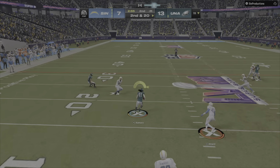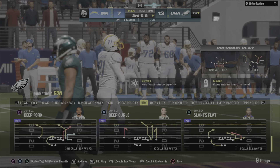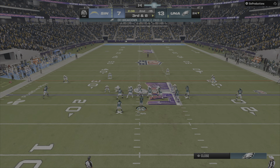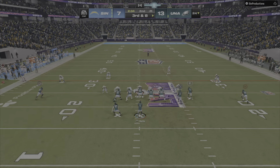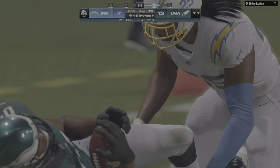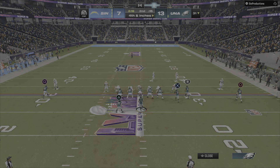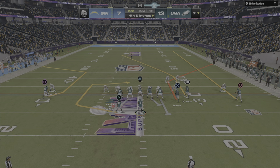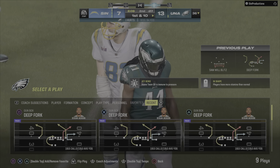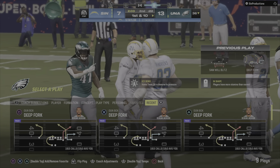Second down, Hurts out of the backfield — complete to Kamara. He'll go down just shy of the 25 at the 24-yard line, a pickup of 12, setting up third down. How tough is it for a defense to account for a running back as a receiver downfield? It's very difficult, especially when the running back has receiver-level skills. You have to ask throughout your practice sessions: where is he lining up, what can he do, and who can match up with him without weakening the overall defense?